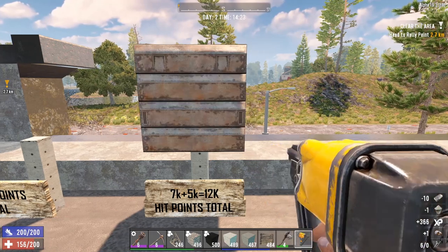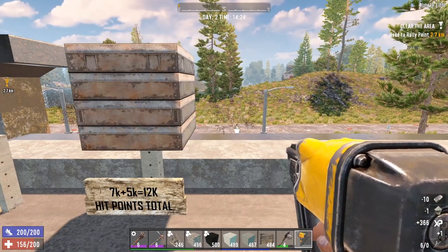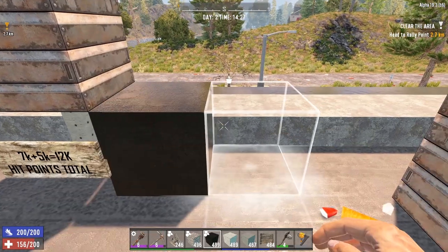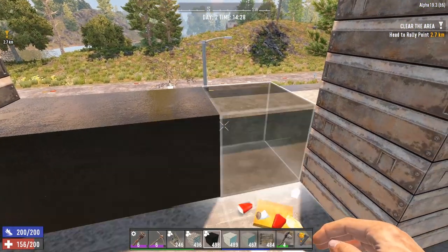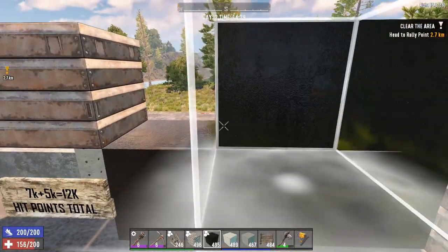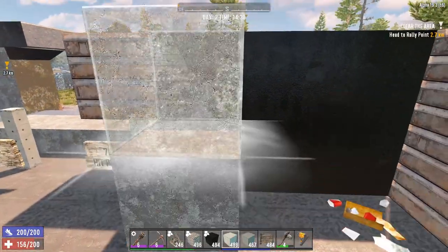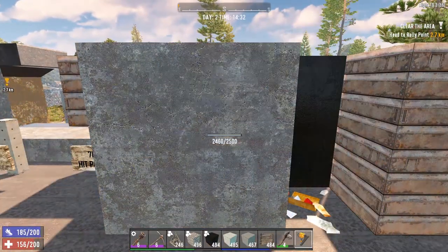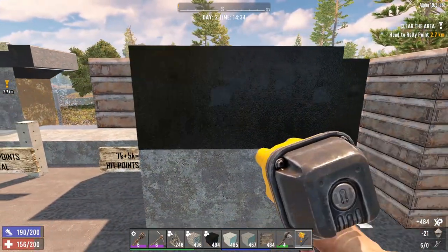When you build your base, you don't want to start with wood frames and waste hours upgrading to steel blocks. I suggest making a bunch of concrete mix and building concrete blocks straight away. After placing them, let them dry and then upgrade to reinforced concrete. Now you have a base with 5k hit points in each block.